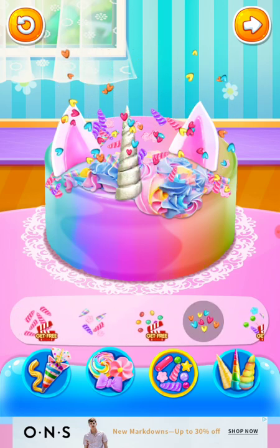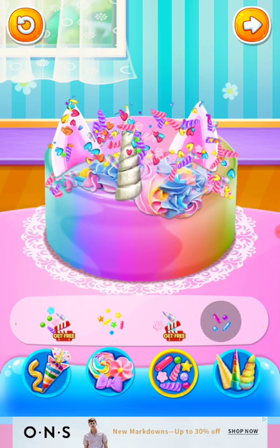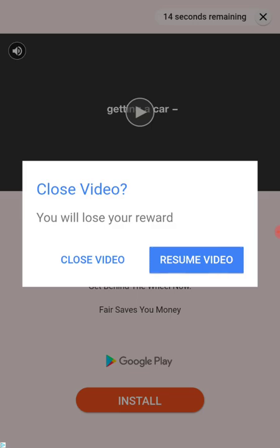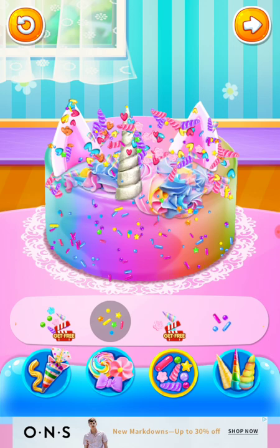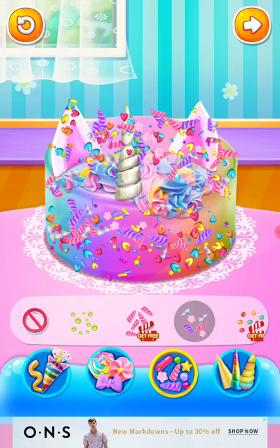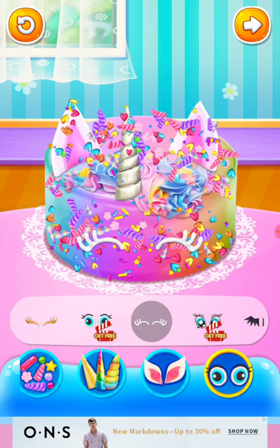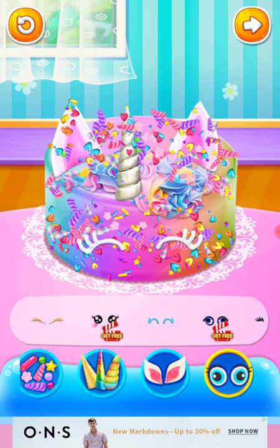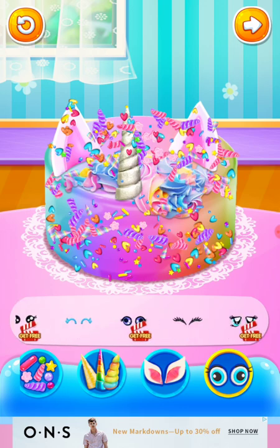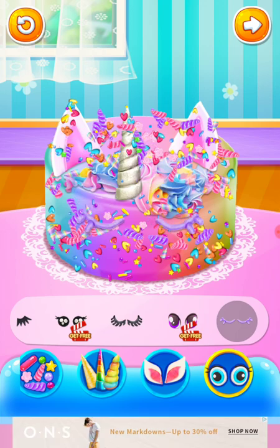Heart — I'll get some heart. Here we go. Okay guys, tell me if this was really good. Look how cute all these faces are guys. Maybe I could do the white ones. Nah, I'll change it. I kind of like the purple ones.